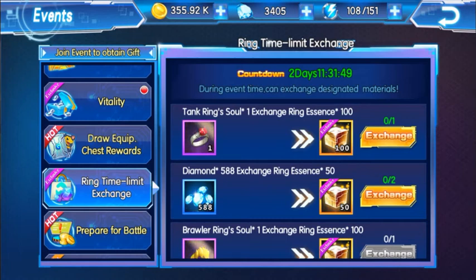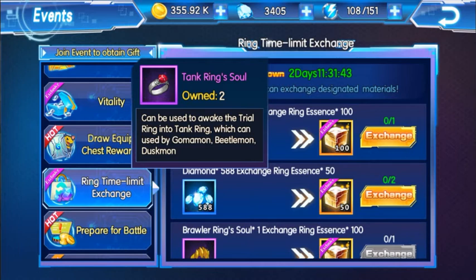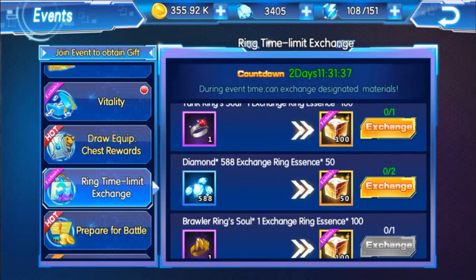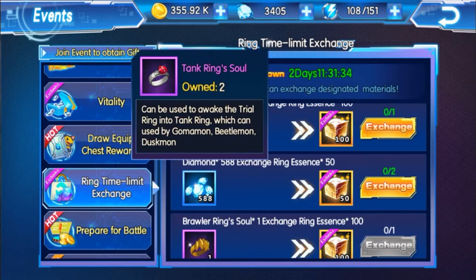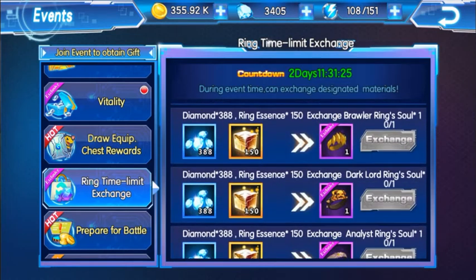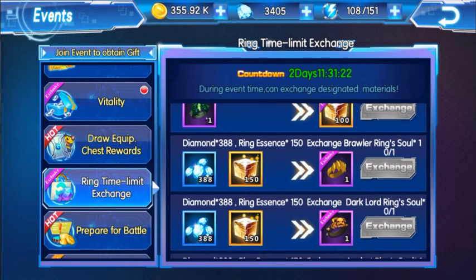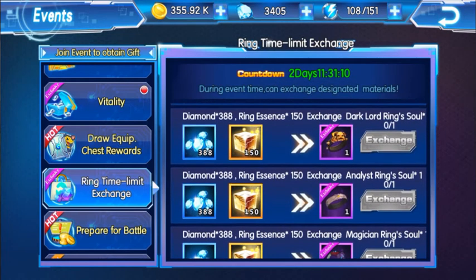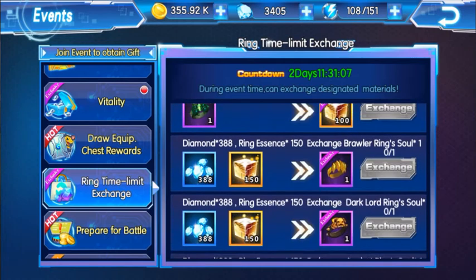Just a heads up guys — please don't be fooled by this ring exchange. It says you can trade a tank ring soul for 100 ring power essences. If you exchange that, you're going to get 100 of these ring power essences and you'll be left with one lesser ring soul — or zero. Then you need 150 of these essences to get another ring, plus you'll have to spend more diamonds.